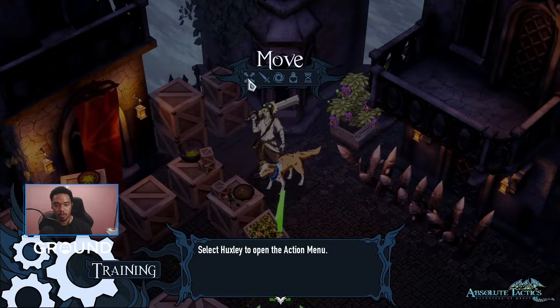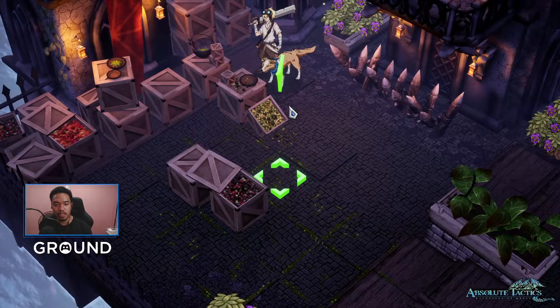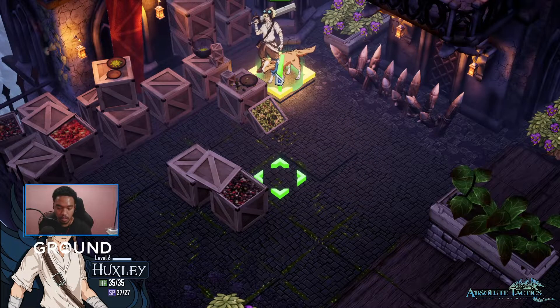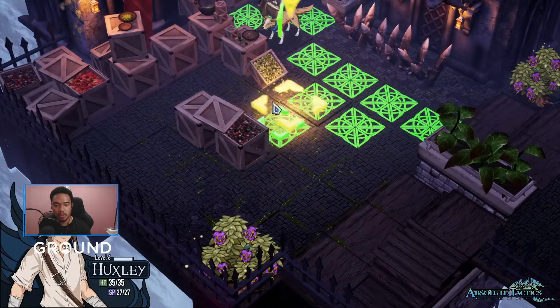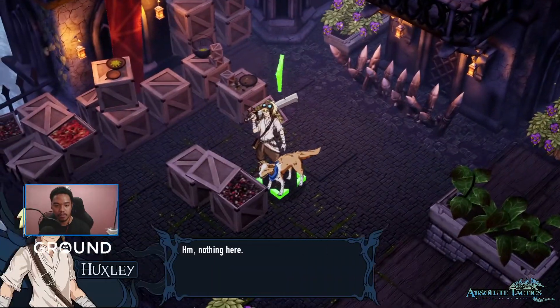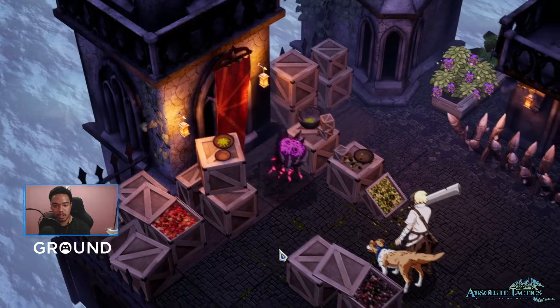Select Hoxley to open the action menu — very simple. Then select Move and move to the indicated location. I'm having a bit of difficulty navigating. It seems the move to the next character option isn't working right. Let's click on Move.